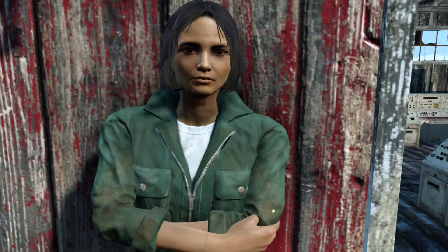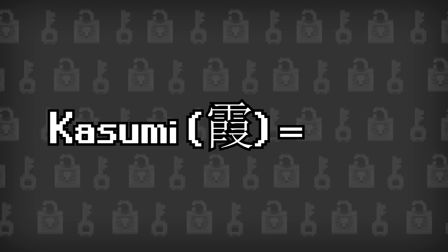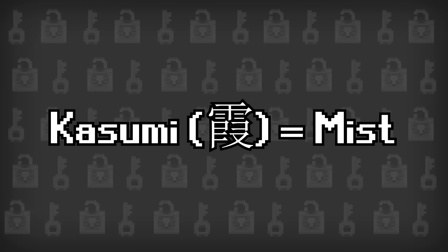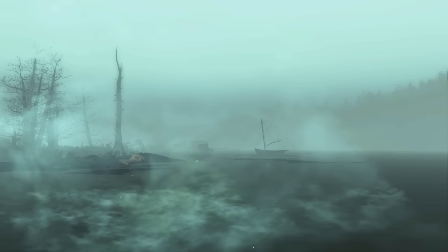Another new Far Harbor character, Kazumi Nakano, has a name that's not actually a reference, but is still pretty clever. That's because in Japanese, Kazumi means Mist — which cannot be an accident, considering that mist and fog are one of the main features of Far Harbor.